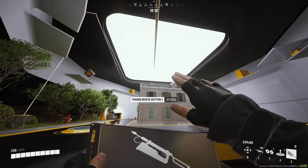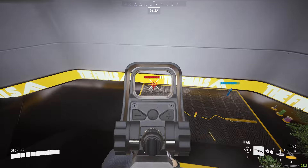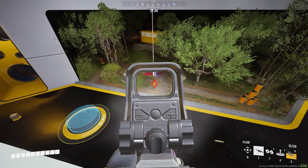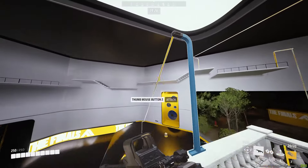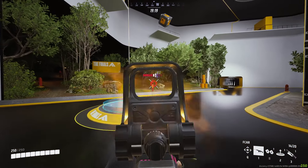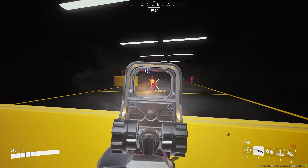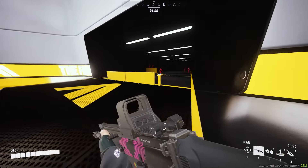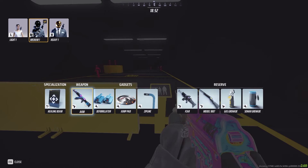The zip line, like the jump pad, allows you to get to high ground quicker and get around the map faster. If you're running a composition of one medium and two heavies, you should run both the jump pad and zip line. It gives your heavies the mobility they need to get to the objective quicker, and both tools together will help your team tremendously.